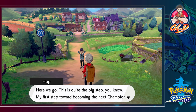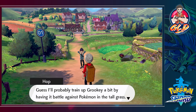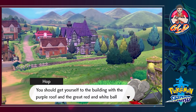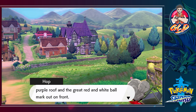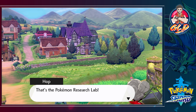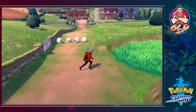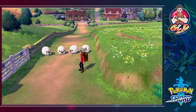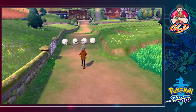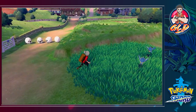This is quite a big step - my first step towards becoming the next champion. I'll probably train up Grookey a bit by having a battle against Pokemon in the tall grass. You should get yourself to the building with the purple roof and the red and white ball out front - that's the Pokemon Research Lab. I think we should go in there. We can't go through here because of the Wooloo blocking the way, so we're gonna have to go around.